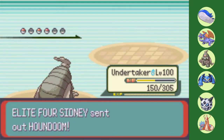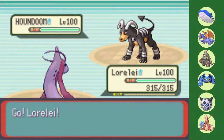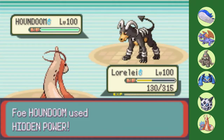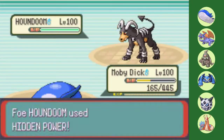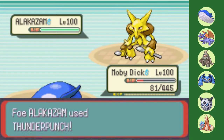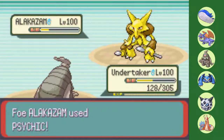Houndoom is always scary in Kaizo, but this time I have multiple checks. The first of which being Milotic, which switches into a Special Defense dropping Crunch. I do make a dumb play here, forgetting Mirror Coat doesn't affect Dark types. Doesn't really matter anyways as I get crit by Hidden Power Grass. Thankfully I have a second Doom check, and Wailord is just able to avoid a second straight crit and get yet another clean one-shot. My Water types have done their job, so I let Wailord go down to the incoming Alakazam's Sucker Punch. Undertaker has priority Shadow Sneak, and in tandem with the Shell Bell, allows me to live the Psychic and finish off Zam with the second Sneak.